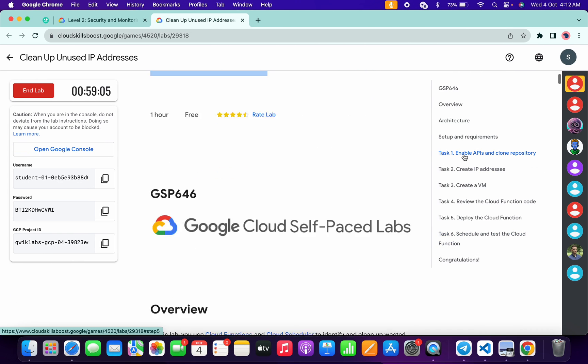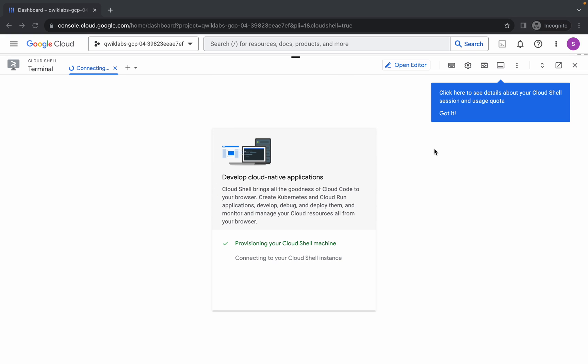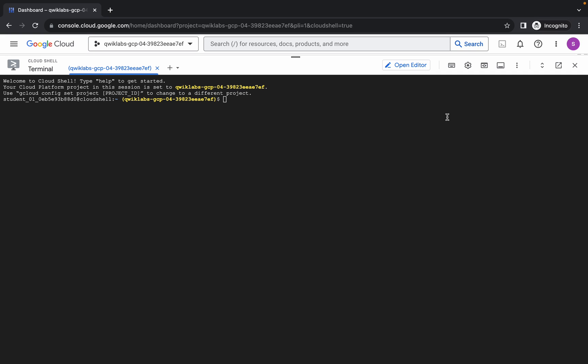Now come back over here and click on task number one. Copy the first command, come back over here, wait for a second, and click on 'Got it'. Now just run the first command over here and hit enter. Wait for a second, then click on authorize.